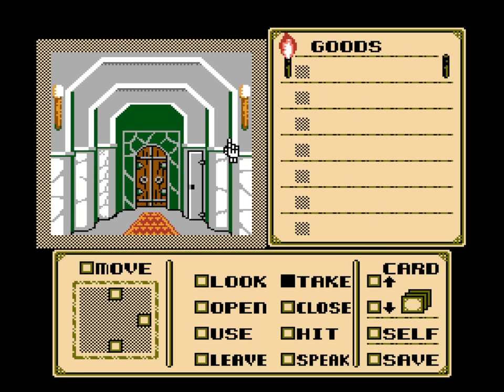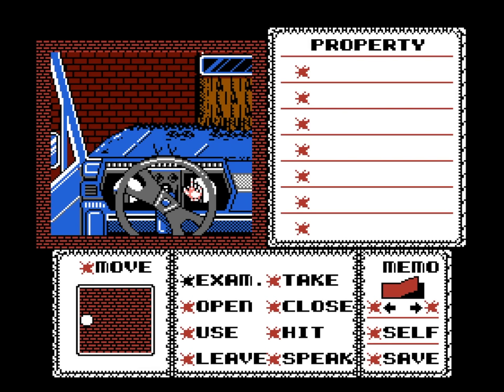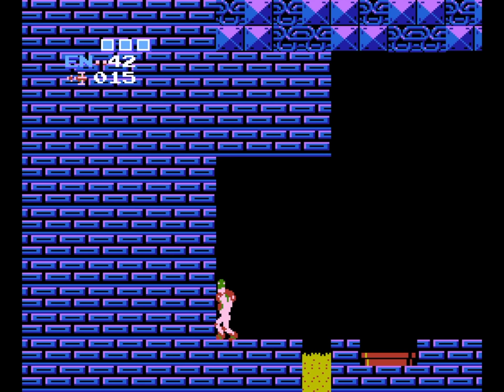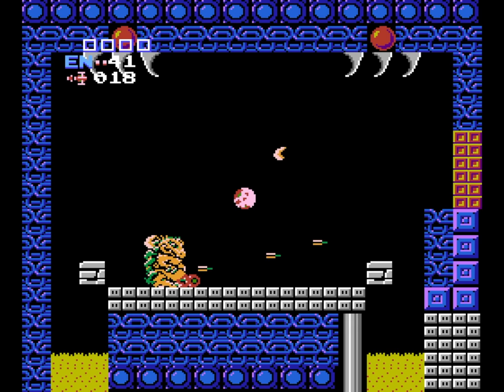Oddly enough, the 'try a weapon on every inch of a room' approach reminds me of classic point-and-click adventures, where you're given a lot of visual information but not the instructions on what to do with it, and thus have to use various commands in different places to make events occur. Metroid and all the games it inspired achieved this through action more than menu navigation, but so much of what makes the gameplay Metroid-esque is a lot of trial and error.